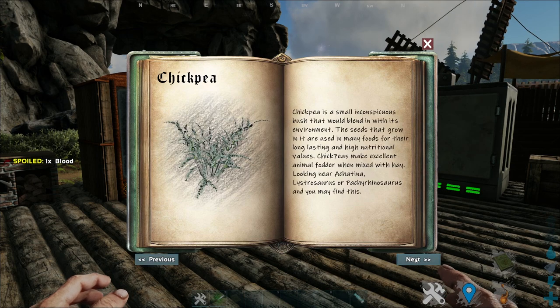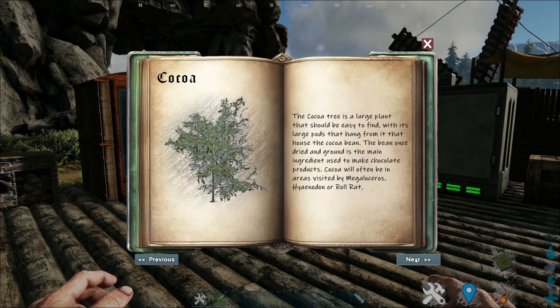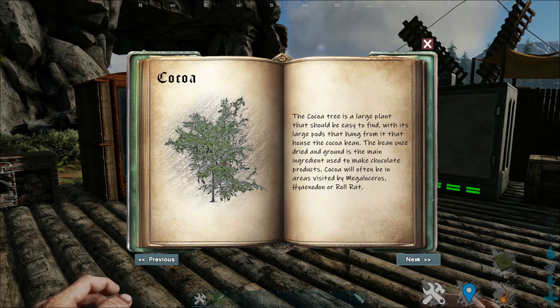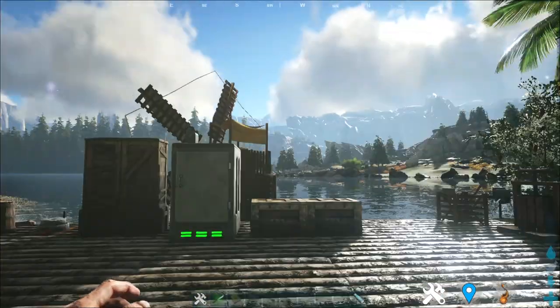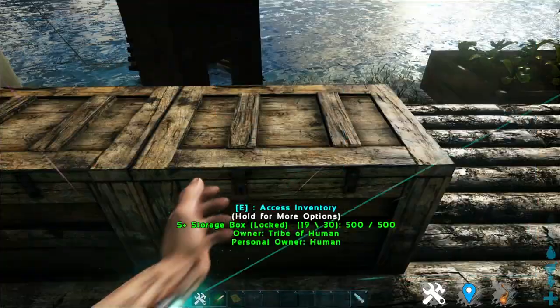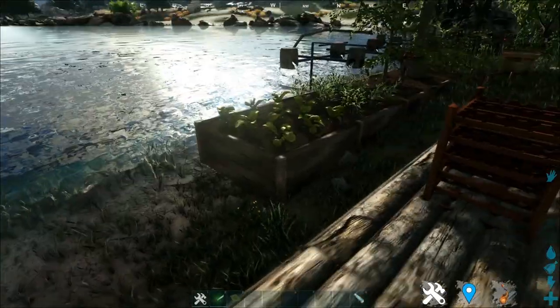For example, wild beets can be found where Triceratops, Titanoboas, or Compi are located. Chickpeas can be found near the snail, Lystrosaur, or Pachy Rhinosaurus. Cocoa can be found where Megaloceros, Hyanodons, or Rorats are. Coffees can be found near Archaeopteryx, Procopterodon, Globark — so on and so forth for all 19 seeds. All of these seeds can be planted in their new farm plot.